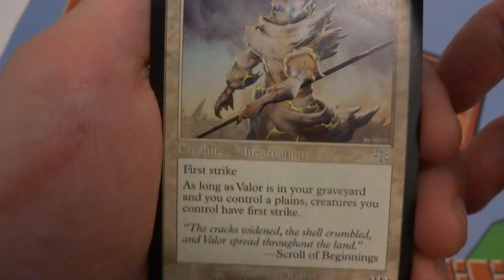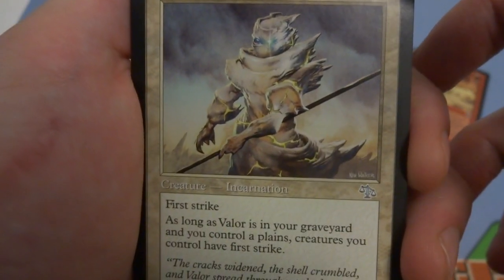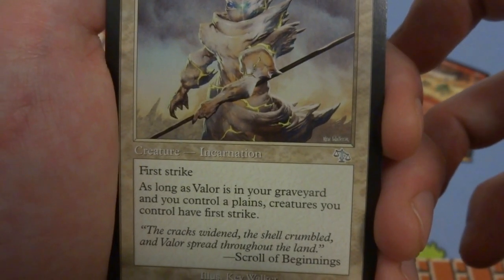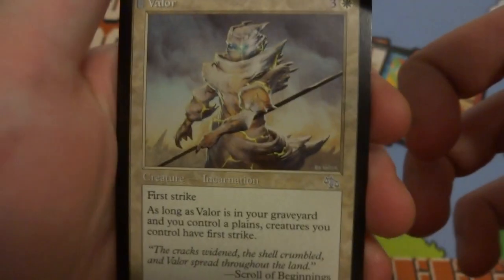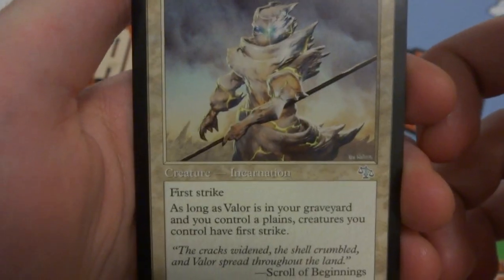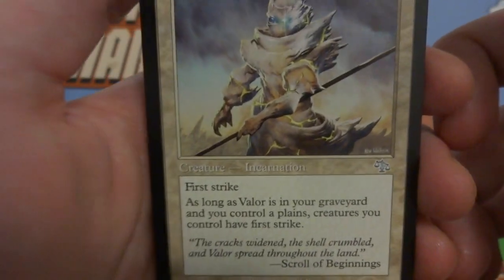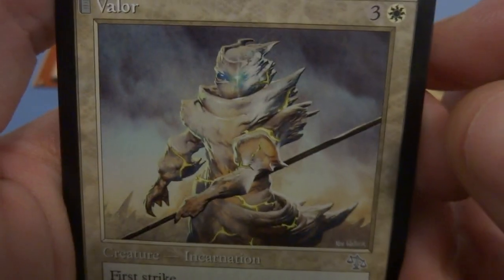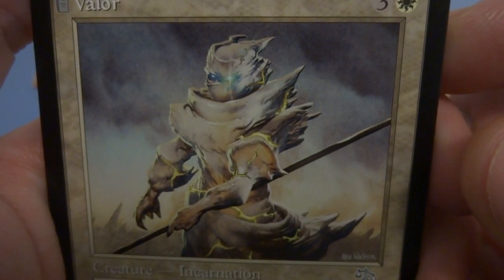Next card has a graveyard ability — Valor — three and a white, creature incarnation, 2/2. As long as Valor is in your graveyard and you control a Plains, creatures you control have first strike. So sometimes you want this card in your graveyard! First strike is an amazing ability — deals combat damage before the regular combat damage phase. Interesting sandy background with a cloudy sky character holding a pike.